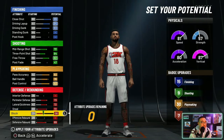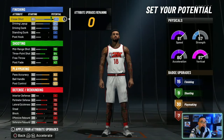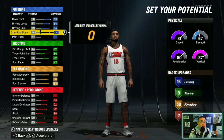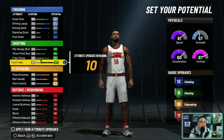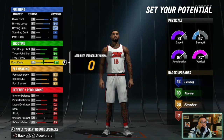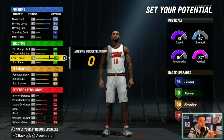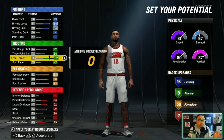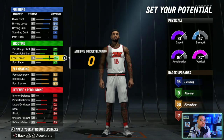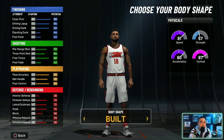Real quick, before we move on — if you care about lock takeover: no matter how much you max your wingspan with this setup, you cannot get lock takeover. In order to get lock takeover, here's what you have to do: bring close shot down to 80, so you only have 12 finishing; bring ball handle down to 75 and put that extra 10 on shooting. So your badge spread becomes 12 finishing, 10 shooting, 30 playmaking, and 7 defense. That's if you want lock takeover. I'll put it back to the regular setup, since this is obviously the best badge spread — but if you care about lock takeover you can do it that way and still follow the same height, weight, and wingspan.